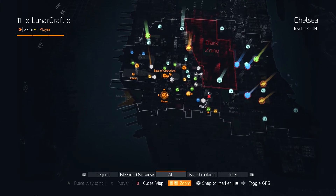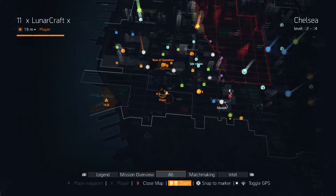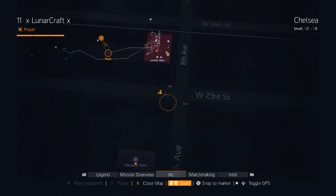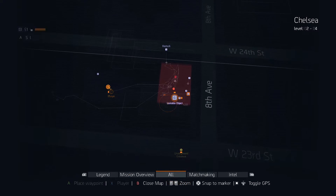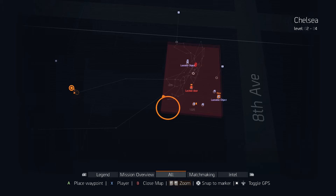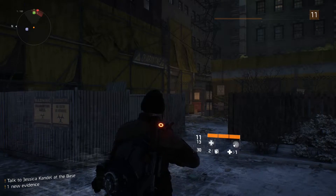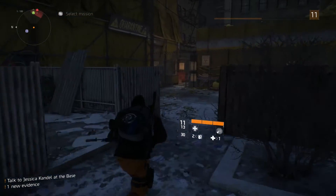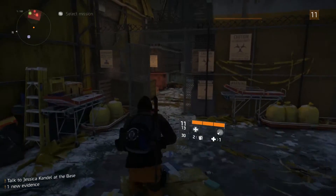Hey guys, Luna here, welcome back to Tom Clancy: The Division. We are looking for lootable gear throughout New York City. If you haven't done so already, check out the previous videos, because in this episode we're going to be discovering the 8th, 9th, and 10th piece of lootable gear. These are not in any kind of order, although I have mostly been sticking to the first area, which is Chelsea.